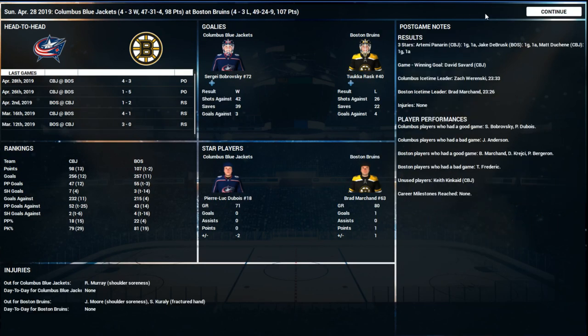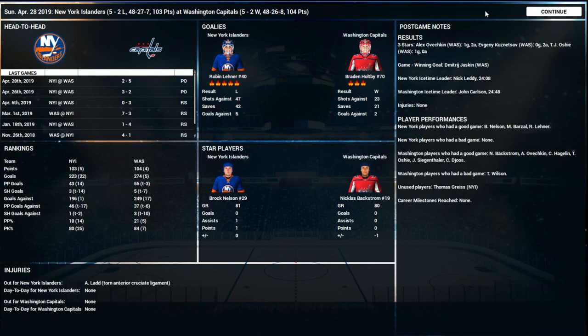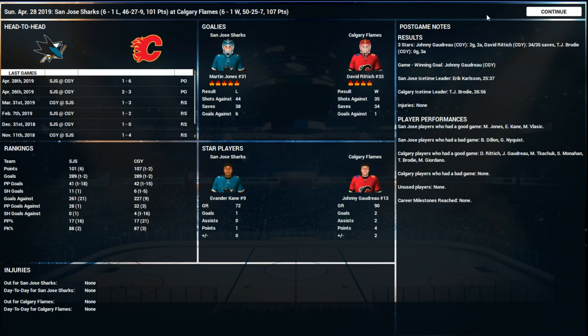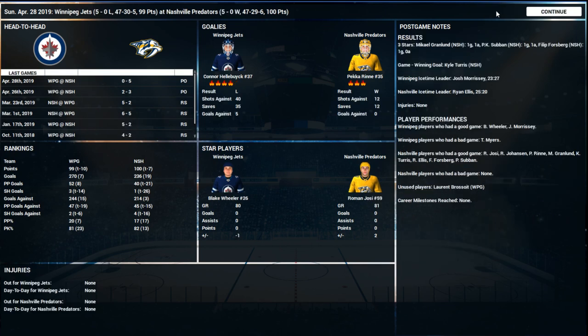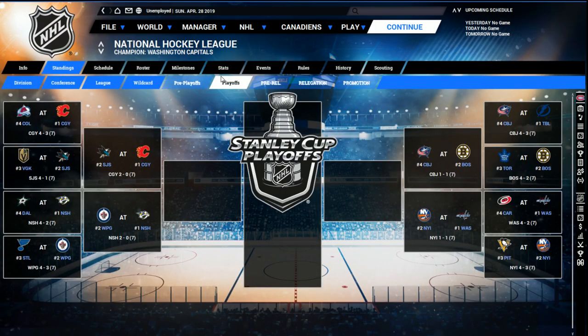Game two: Columbus can they turn it around and they do four-three — can they pull a second upset? Islanders and Capitals: easy win for Washington this time, that one's even. San Jose and Calgary: wow, Calgary cruises six-one in game two, up two nothing — Johnny Gaudreau with four points. Winnipeg gets shut down by Pekka Rinne five-nothing, down two nothing. After the first two games of the second round, both western series are two-nothing but the eastern ones are split.